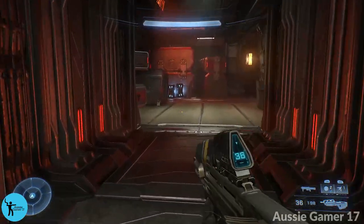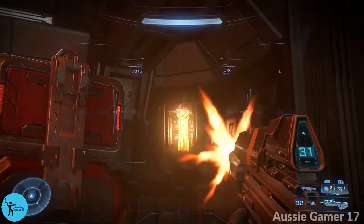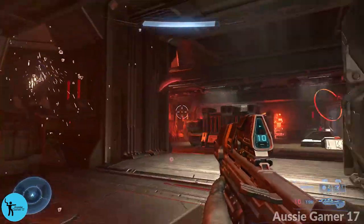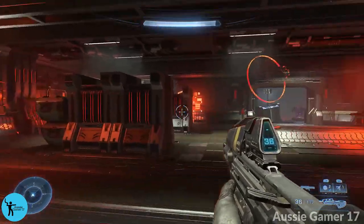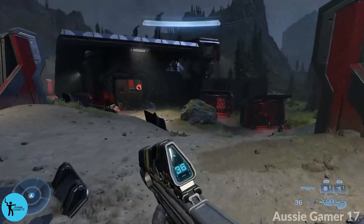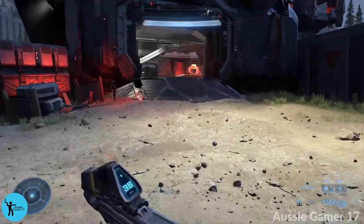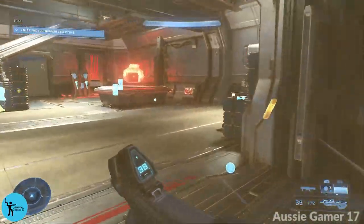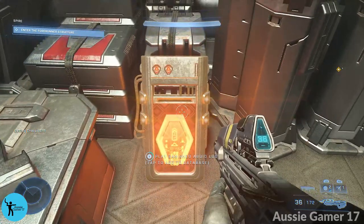From that audio log, head through the building — I do recommend taking out these guns if you haven't already destroyed them. Out this door and across to the other big building just across here. Just inside and around to the right: banished audio log.